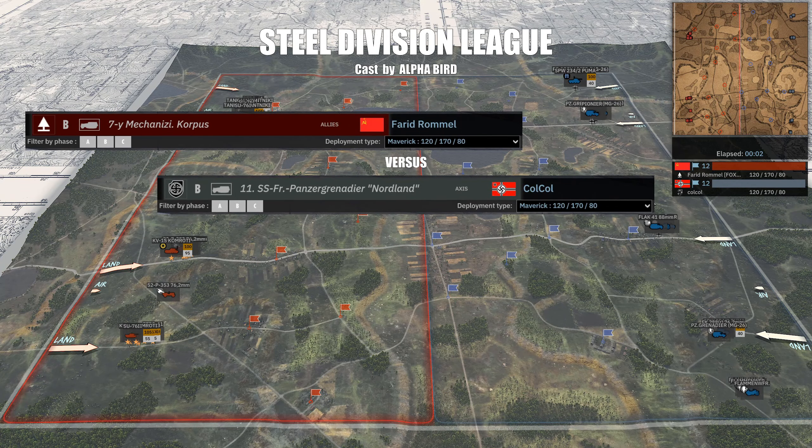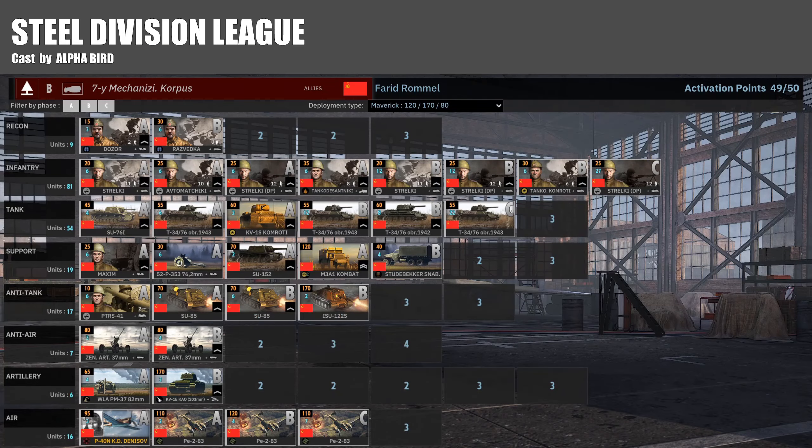On the left in red is Farid Rommel playing the 7th Mechanized Corps, up against Col Col playing the 11th SS Panzer Grenadier Nordland. Both players are on Maverick income, so both are going for the B-phase income plays. Let's have a look at the deck for Rommel.